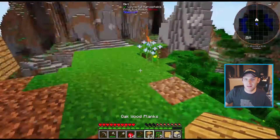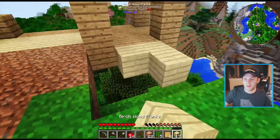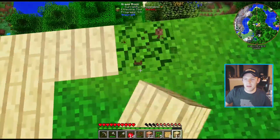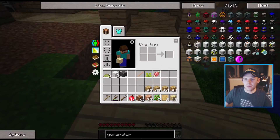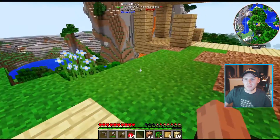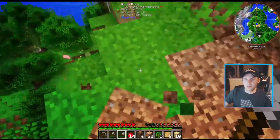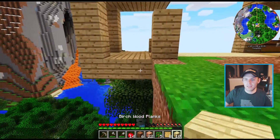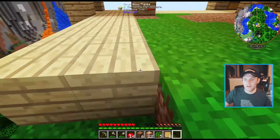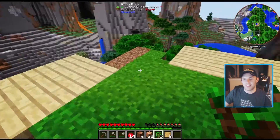We got a ton of wood — so many stacks, I love it. Now do we have enough birch? Let's throw down the birch. We can take this dirt we're getting and actually use it to increase the size of the garden. Now that we have our shovel, let's dig this stuff out. I think ten pieces is actually the perfect amount — I just need to dig this dirt. We got a whole bunch of oak wood.